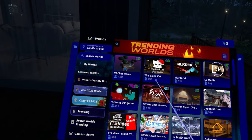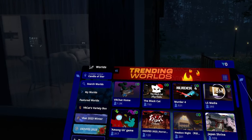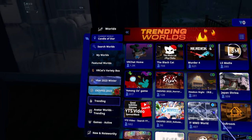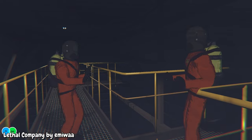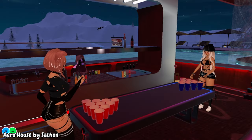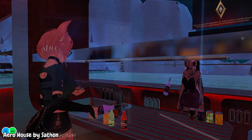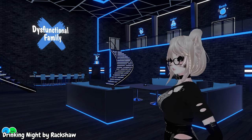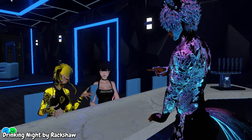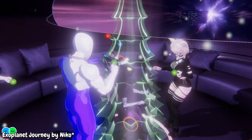Next is the Trending tab. I think it's just active worlds on the platform — ones that are visited often, relevant and current, ones that people are actively looking at. These are good places to meet people if you're just looking to bounce around and see what VRChat's about. Just be aware of the type of people you'll meet in some of these worlds. Look for the vibe you're looking for and hop in, hopefully meeting some like-minded players.